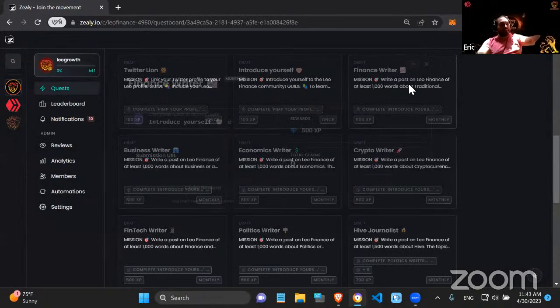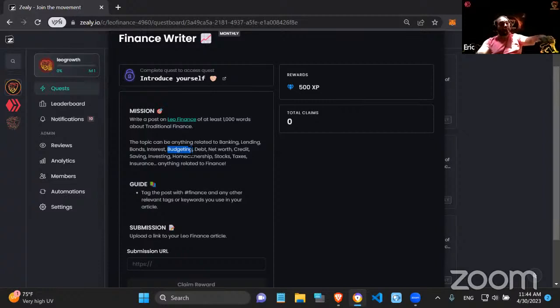The Finance Bro quests don't just ask you to create a post — they give you a lot of content ideas. For finance, you can write about anything related to banking, lending, bonds, interest, budgeting, debt, net worth, etc. People with no experience writing long-form content can just check the quest, pick a topic like budgeting, do some research, and start writing their posts.